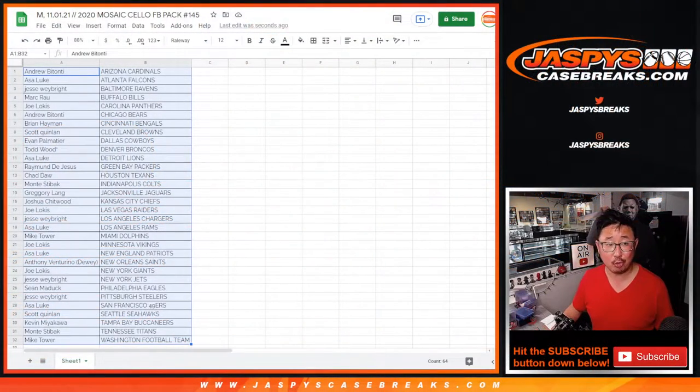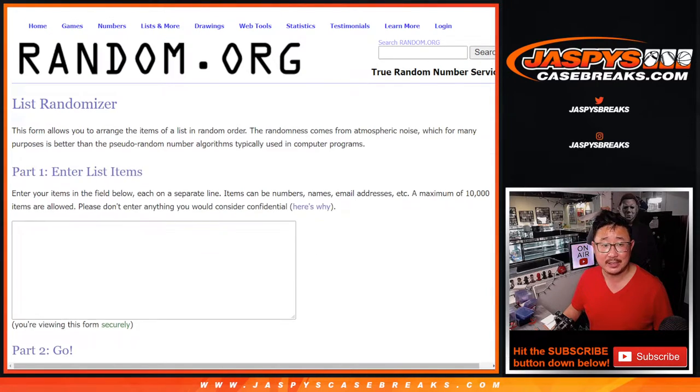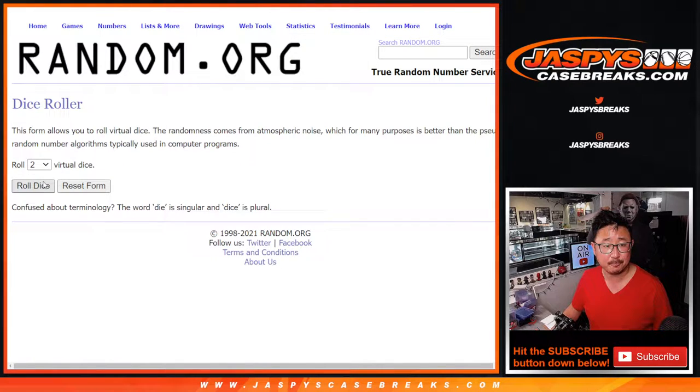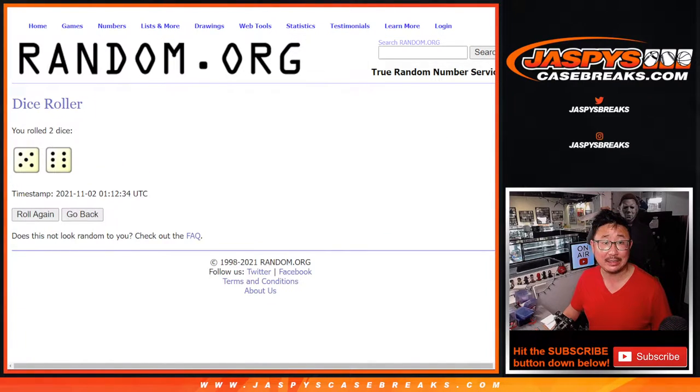Nothing too crazy there, but what's crazy is going to be who's going to win those mixer spots. Let's grab everyone's names from top to bottom and everyone in between. Second dice roll, final dice roll — let's roll it and randomize it five into six, eleven times. It's going to be top six after eleven.